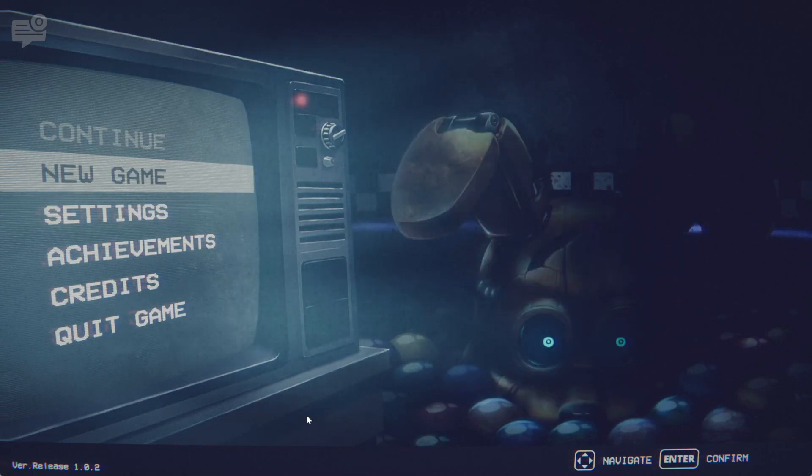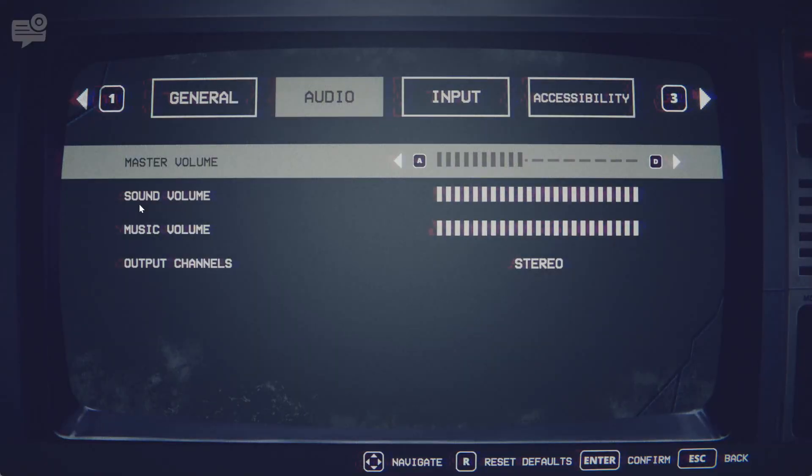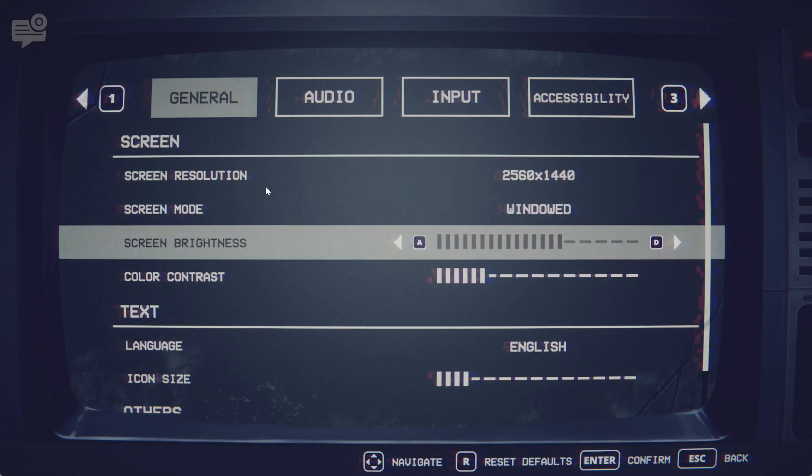Hey folks, this is Vint with Dance Gaming Addiction, and today we're going to quickly check out Five Nights at Freddy's Into the Pit. This is a game that you can find on Steam for about 20 bucks or so.